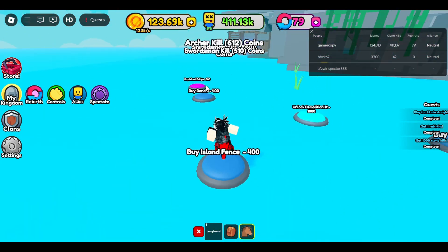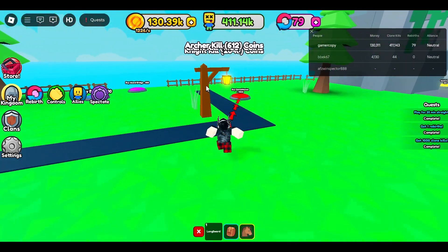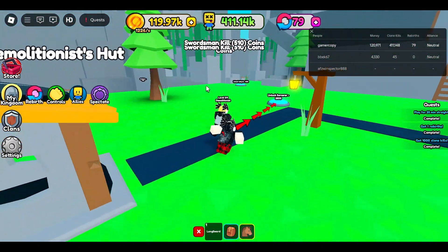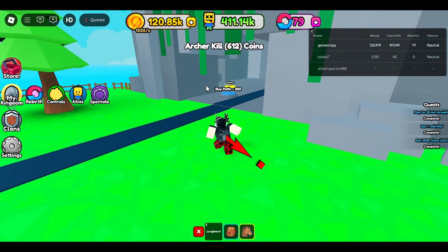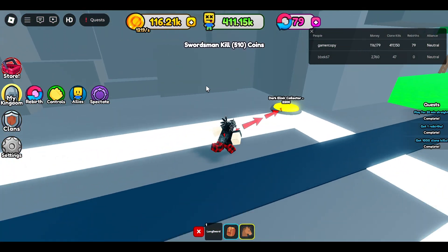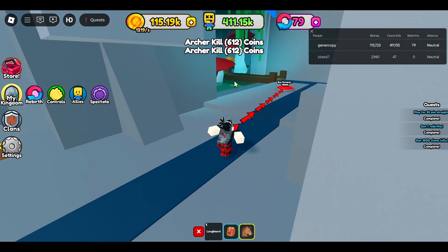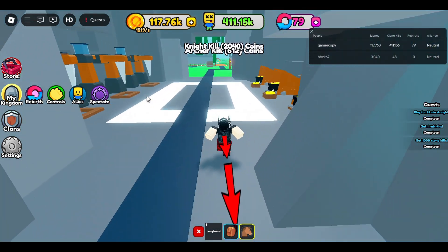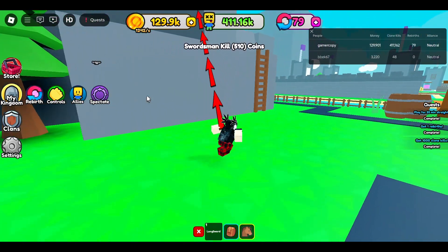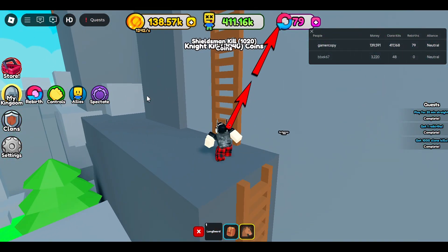So you're only going to buy this island. There are about four things that you're not going to buy on this island. You're going to buy all the gold mines and everything on this island except for this right here and the thing in that area as well, because that's a waste of money. You don't want to buy anything that has to do with magic in this area. Also, no Valkyrie — Valkyrie just costs way too much.